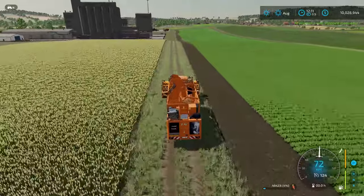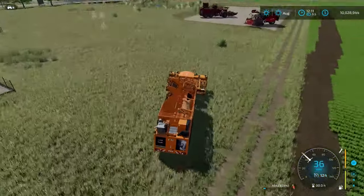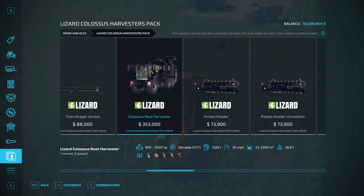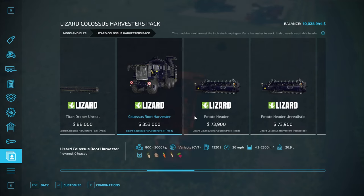You might say, what in the world is going to be faster than that? We are about to take a look at the Lizard Colossus Pack. Going into the store, the Lizard Colossus Pack has a lot of really fast, cheaty harvesters. You want to use this guy right here. Set it to premium root crops unrealistic - now it has a ridiculously high capacity. I went with 2.5 million liters. You can upgrade the horsepower and there are lots of upgrades. It drives really fast and does harvesting really fast.